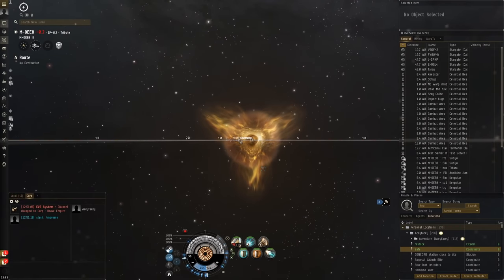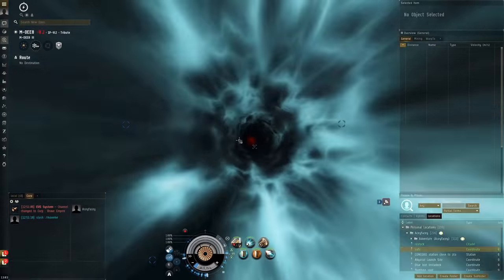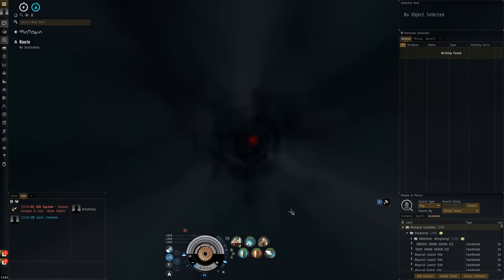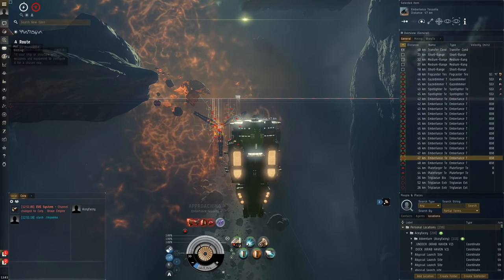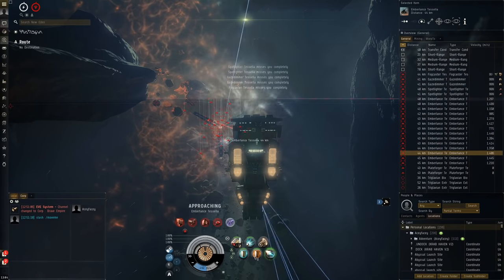I wonder how it's going to be in terms of damage application with the MWD, because it'll be easier for enemy ships to tackle us. Both webs and scramblers are going to affect us — it's not just webs like with the afterburner. I'm curious how that's going to go, but hopefully it'll turn out great. We're going to have pretty good capacitor anyway because the MWD is B-type.